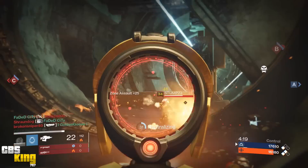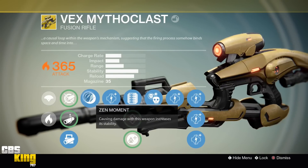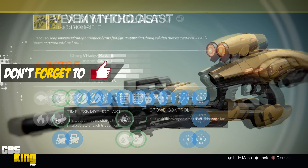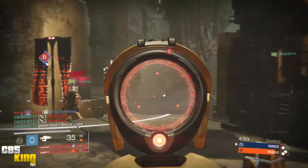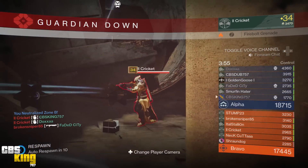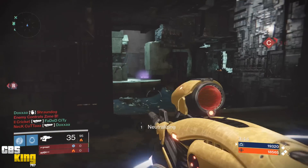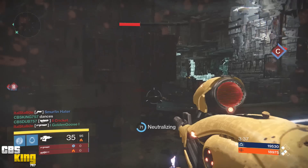The Vex Mythoclast's perks include Zen Moment — causing damage increases stability. The next set of perks are Extended Mag, Send It for increased range and accuracy, or Lightweight for plus two character agility. The final perk is Crowd Control — kills grant bonus damage for a short period. The Vex made our top five because it is versatile in both PvP and PvE, and the Solar burn makes it a very strong opponent in PvE while also performing well in PvP. That earns the Vex Mythoclast our number three spot.